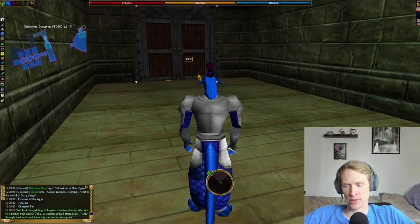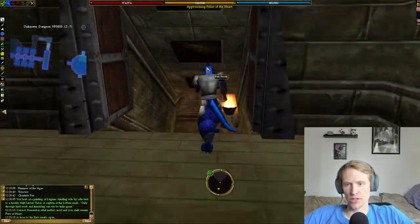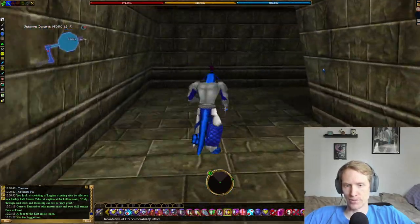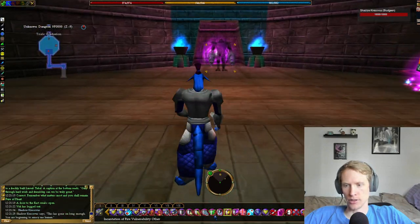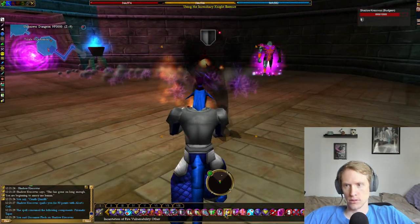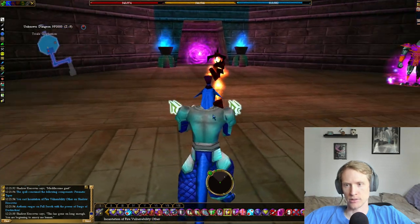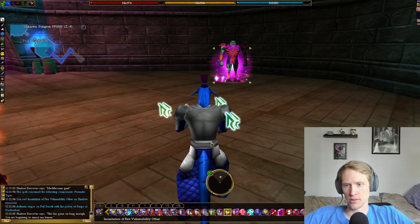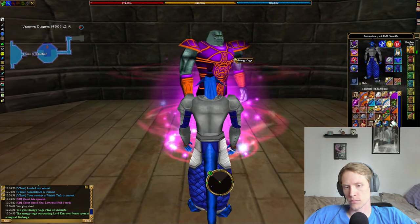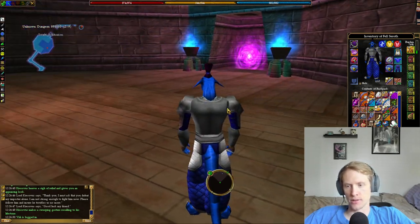You look at a painting of Lugin side by side next to a freshly built Lindback Tukul. A caption at the bottom reads: 'Only through hard work and friendship can we be truly great.' I guess you could just try everything. A door to the east creaks open. So you use the painting, use the pillar, and the door opens. Here is Shadow Cressivus again. Summons just absolutely destroy him. There's an energy cage and Lord Cressivus — the real Lord Cressivus. You have to hand the potion to him.